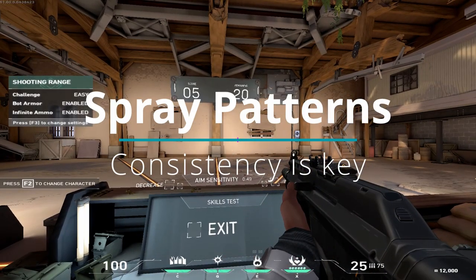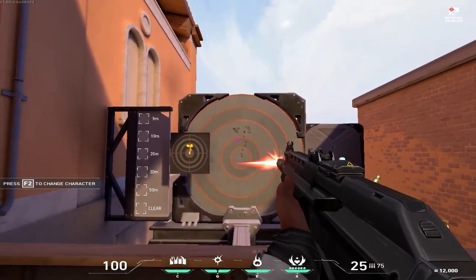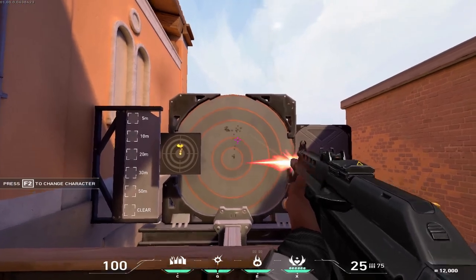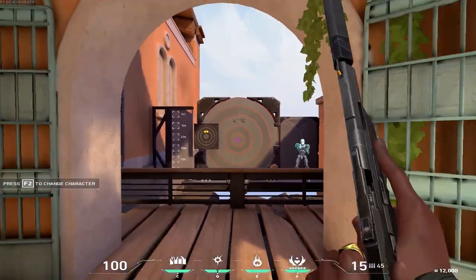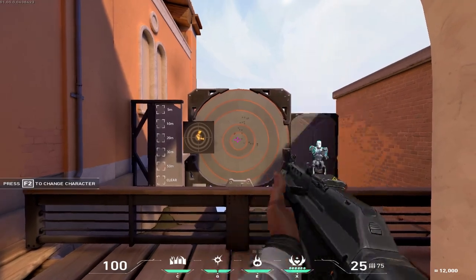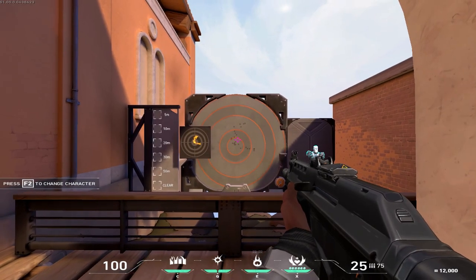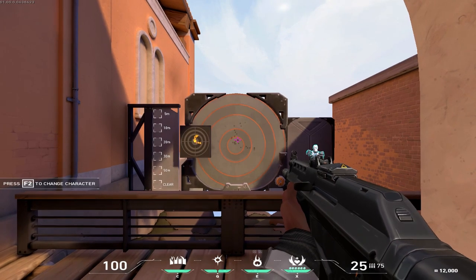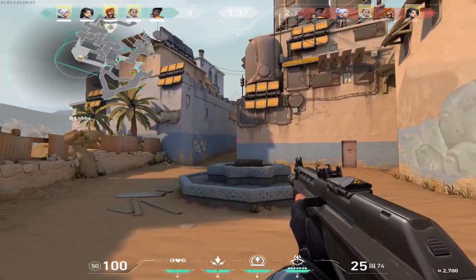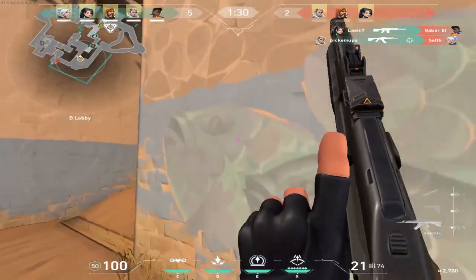Spray patterns are a thing in Valorant. Rather than random recoil, most of the bullets will have a learnable spray pattern, just like CSGO. However, what seems like the bottom third of the mag will have random recoil, and I felt the recoil as a whole wasn't as severe as CSGO. For those who haven't played CSGO, this means that when spraying, the bullets will not go where your crosshair is — they will follow the spray pattern. The practice range includes an area to learn spray patterns. If you don't know the spray patterns yet, it's a good idea to tap or do short bursts. For most weapons, the first two to three bullets are close to the crosshair. You'll also want to pre-aim corners or pre-fire common spots as you learn the maps.